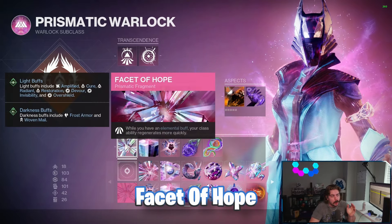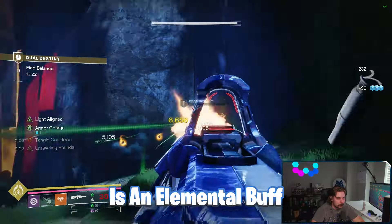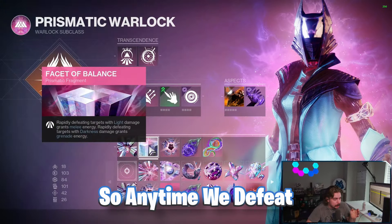Our other aspect is Feed the Void for Devour. For fragments, Facet of Hope means that anytime we have an elemental buff — so anytime we get a kill with our grenade or melee — we're going to proc Devour, which is an elemental buff. This gives us our class ability back faster so we can spawn more Helions with Phoenix Dive.